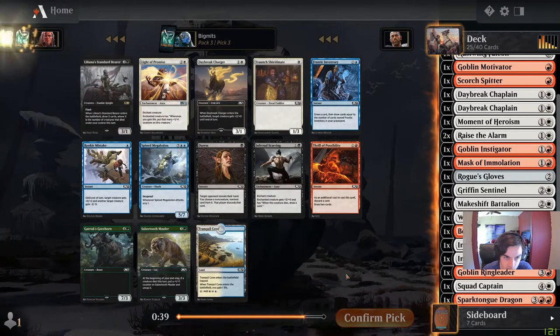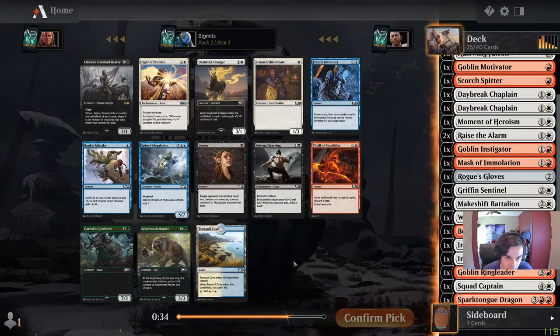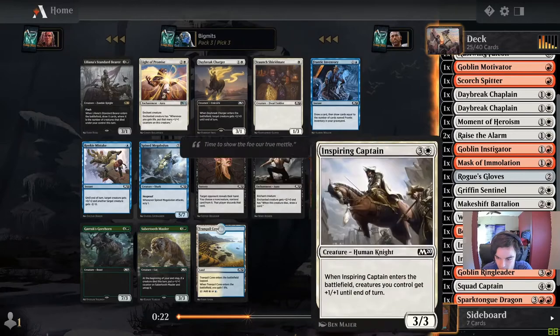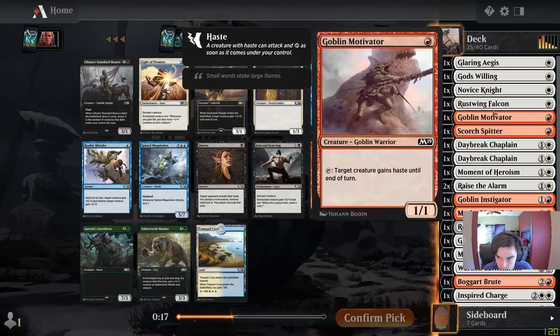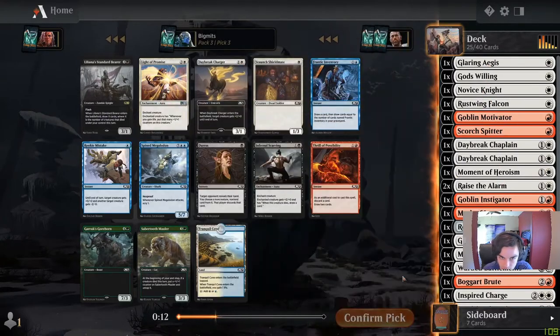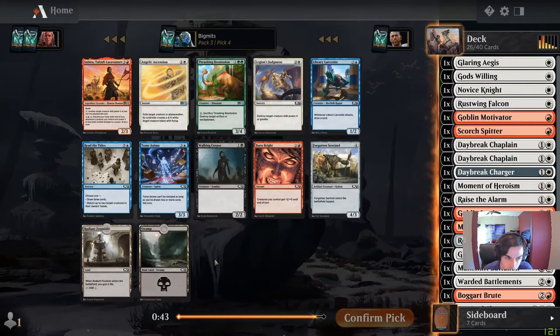Thrill of Possibility. Shieldmate — probably not. Light of Promise. Daybreak Charger could be okay as well — buffs something when it enters and then it's just a 3/1, which is not terrible. I'd need to see how many ways I have to gain life to see if Light of Promise is worth taking. We have a couple of Chaplains, not many, and there's a Moment of Heroism. I think we take the Charger here.